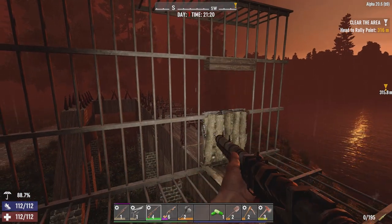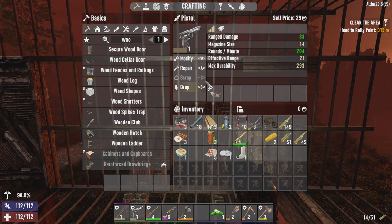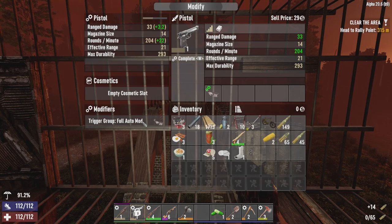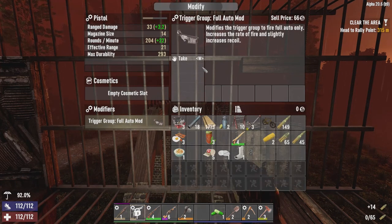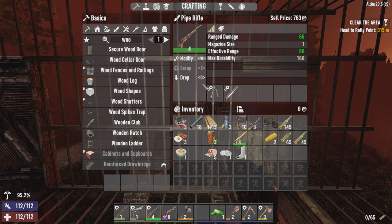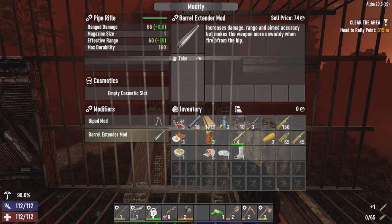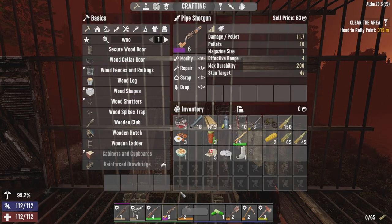I hate pipe rifles — they take so long to load. While we're waiting, let me go over the way that I've modified these things. The handgun has a trigger group full auto mod — the main reason I have this is because it increases range damage. This pipe rifle has a bipod mod installed, which increases ammo efficiency when shooting down the sights, and a barrel extender which increases damage when aiming down the sights as well. I also have this pipe shotgun, which I realized I did not grab any ammo for — I have screwed up there.